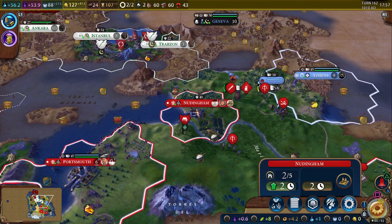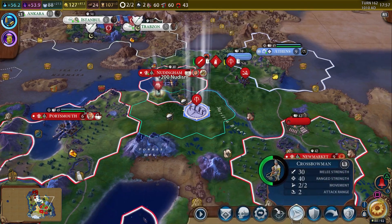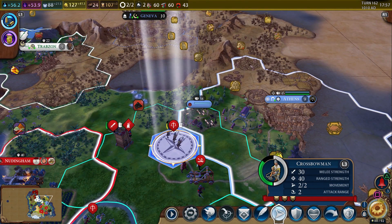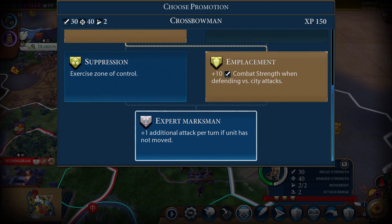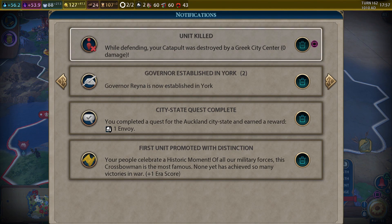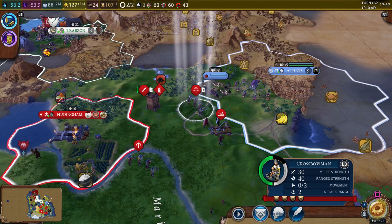Let's look at the religion — we have one nudist and one other, so we want to spread one more time here then use the other in Portsmouth. That's just super frustrating. At least we got the crossbowmen coming in. The crossbowman can level up to get one additional attack per turn if the unit has not moved — that's super powerful. The governor is established in those two places. We got an envoy because we completed a city-state quest. First unit promoted with distinction — the crossbowman is famous!